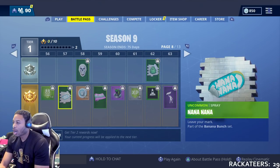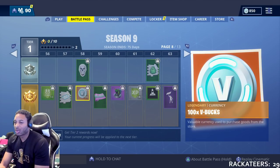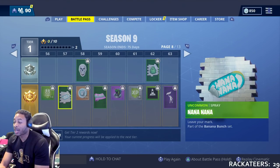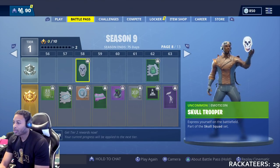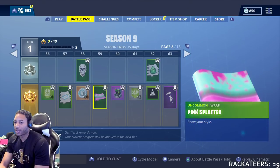56, more XP. 57, some kind of item — Nana Nana something. More V-Bucks at 58. Skull Trooper in Monocon at 58. More Rapid at 59.